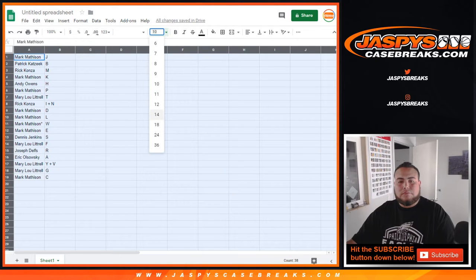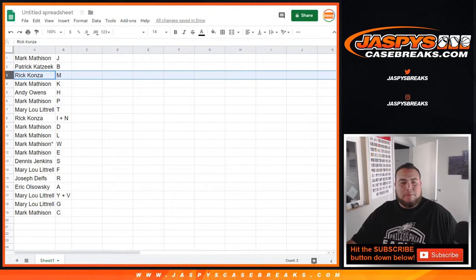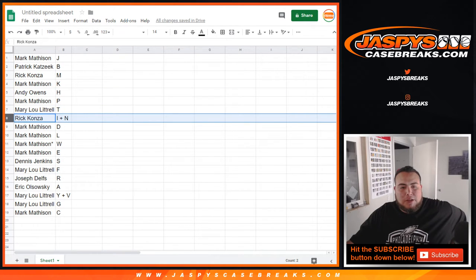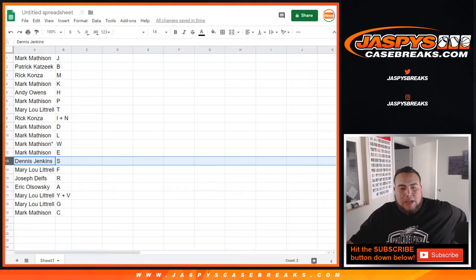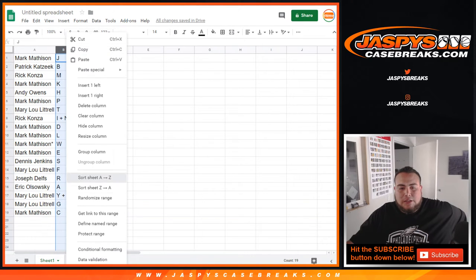So Mark, you have J. Patrick with B, Rick with M, Mark with K, Andy with H, Mark with P, Mary Lou with T, Rick with I-N combo, Mark with D, L, W, last spot mojo and E, Dennis with S, Mary Lou with F, Joseph you have R, Eric with A, Mary Lou with Y-V combo, Mary Lou with G, and Mark you have the C spot.